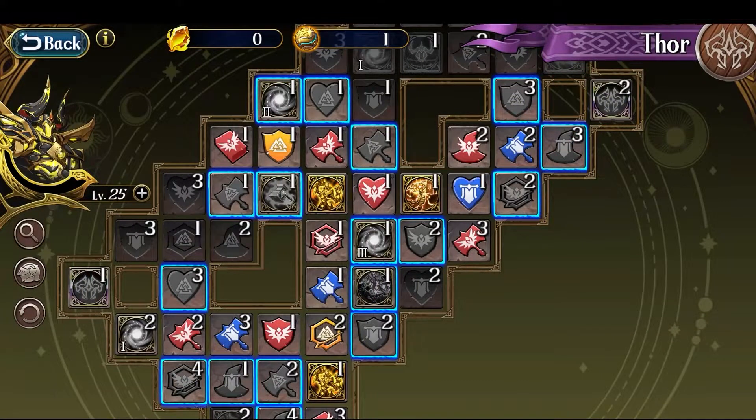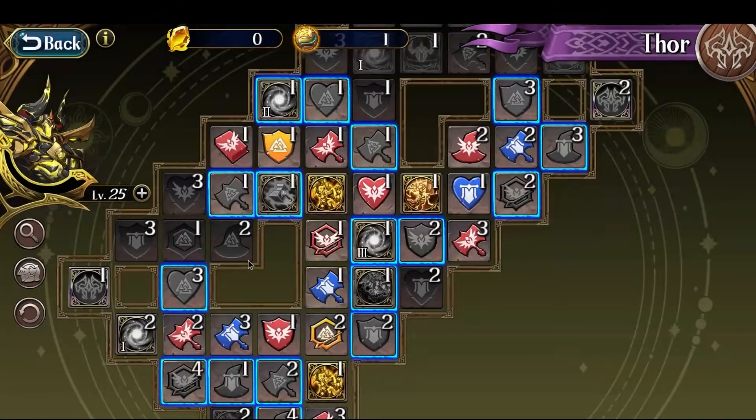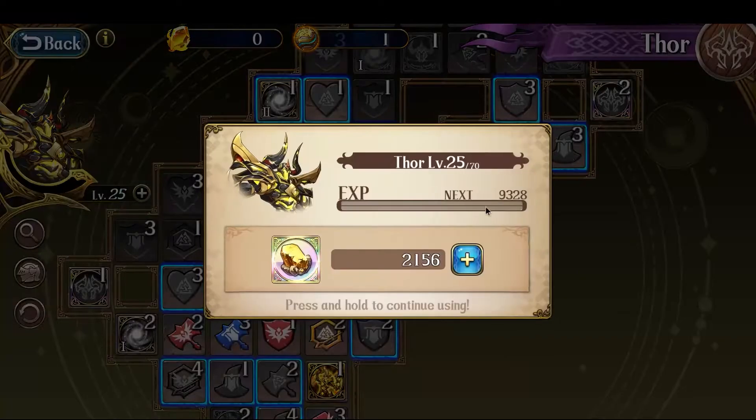Hey everyone, this is Nitro. It's now day 11 since I first unlocked Thor, and Thor has hit level 25. I can't help but notice that from level 25 to 26, it now costs 9,328 gold of the abyss. The 499 pack gave you 6,500 gold of the abyss, so the gold of the abyss required has already surpassed the 499 pack. The cost just keeps scaling up like crazy.